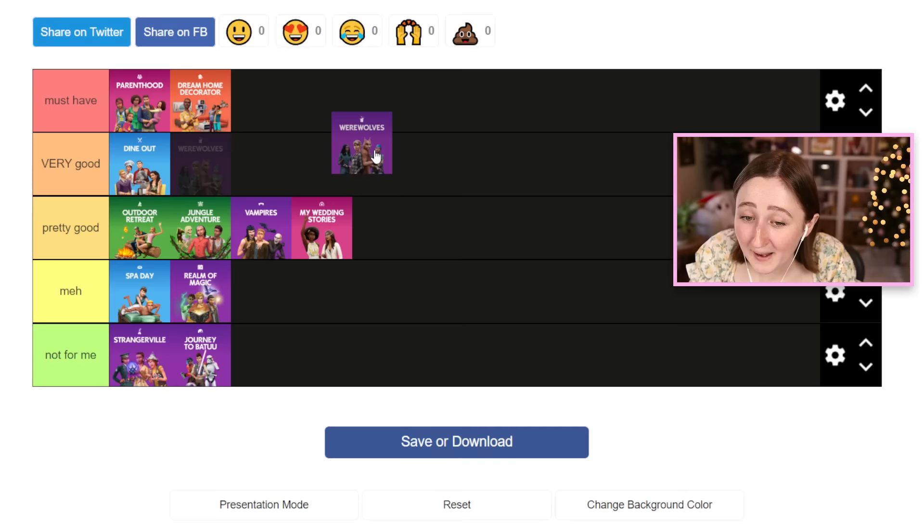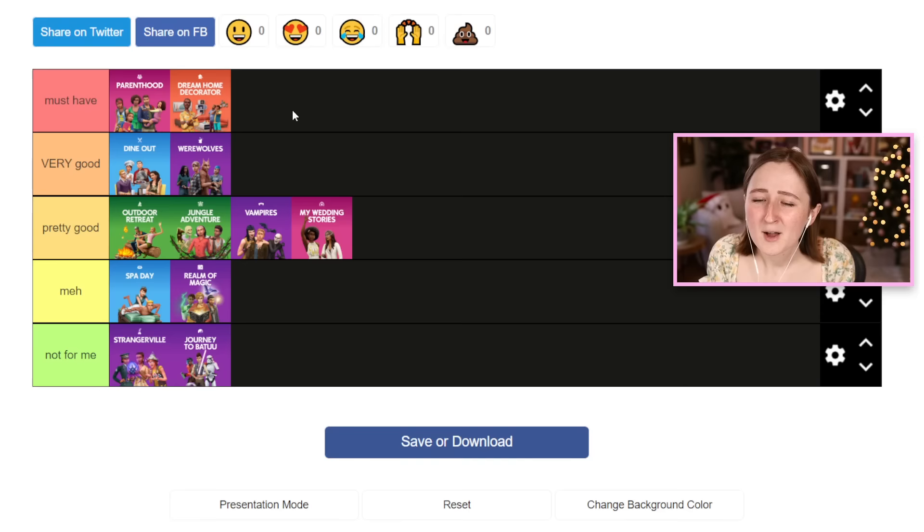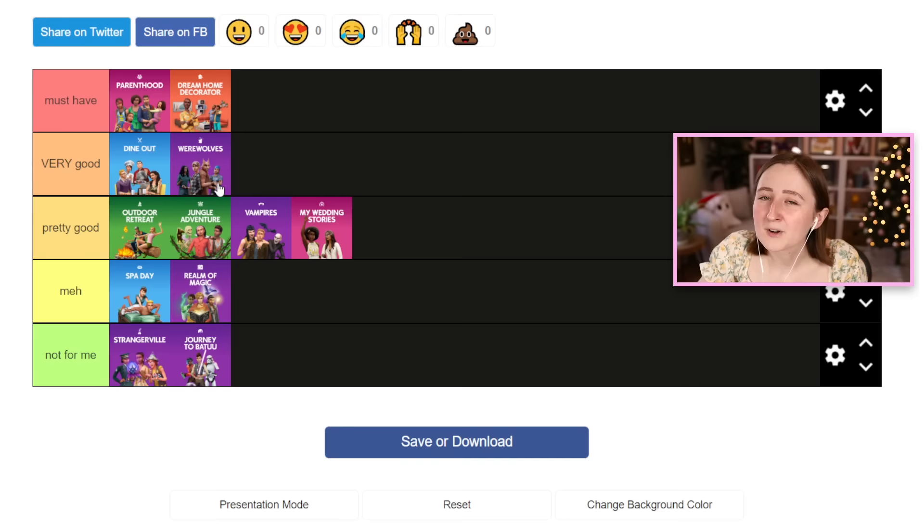I seriously had so much more fun playing with it. I still can't put it up at must-have because I just don't play with werewolves that much, but I am gonna put it up at very good. If you're gonna pick one of the occult packs, I think that one is objectively the best one. Obviously if you prefer the idea of vampires or spellcasters better, that does kind of play a role in it. But as far as what actually comes in the pack, I think that one has the most and it's probably the most worth the money.